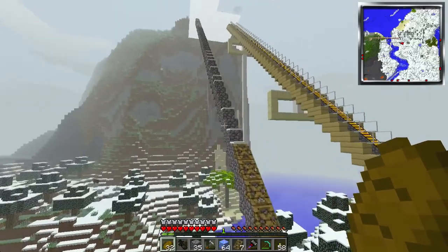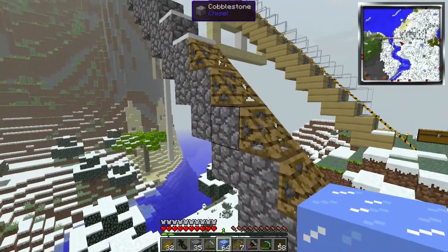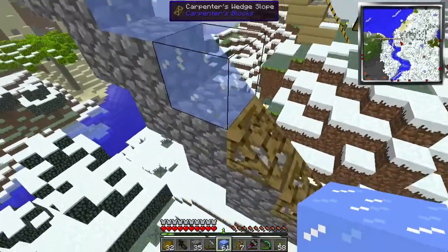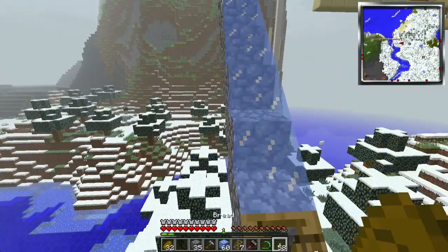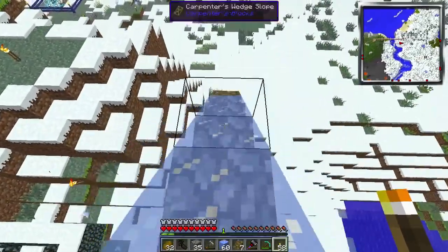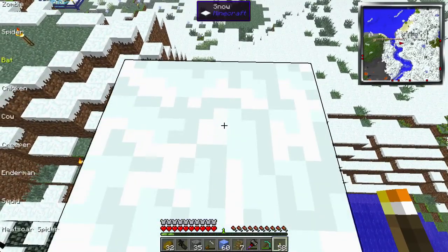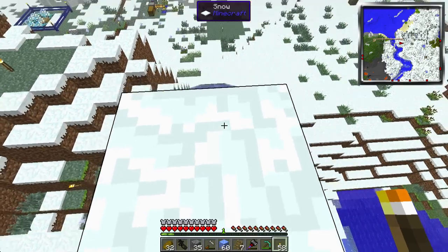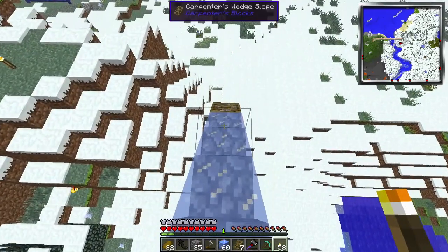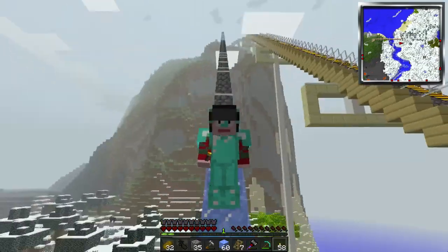So what I did so far is I put the cobblestone ramp here. I've also got some carpenter's wedges. I want to try something I hope may work, but it might not. Let me see what happens when I put ice on these wedges. Now I think these things may retain their property as blocks as opposed to actual slopes. So let me get back into normal mode and see what happens. Let me go first person mode and see what happens.